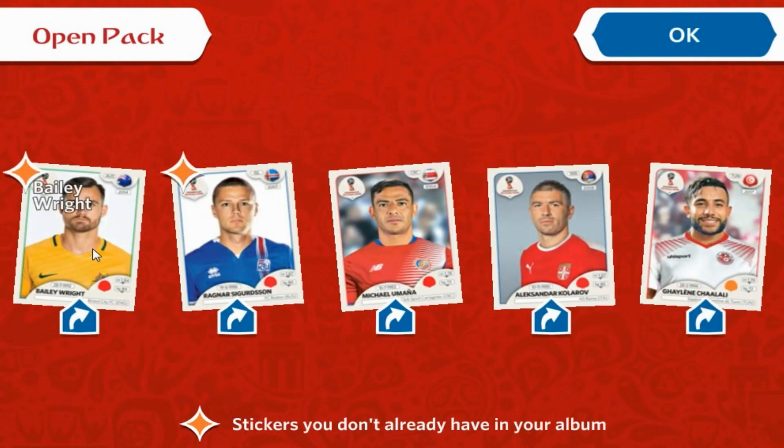Only two needs this time in pack four: Bailey Wright from Australia and Sigurdsson of Iceland. The three swaps are Umana of Costa Rica, Kolarov of Serbia, and Chalali of Tunisia.